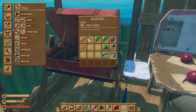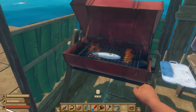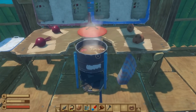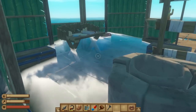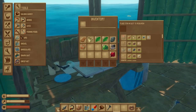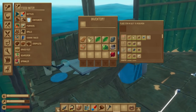Our first cooked meal is done — very nice! Let's get the storage all sorted. Oh, we need clay bowls. We know how to make those though, don't we? I'm sure we had plenty of clay.